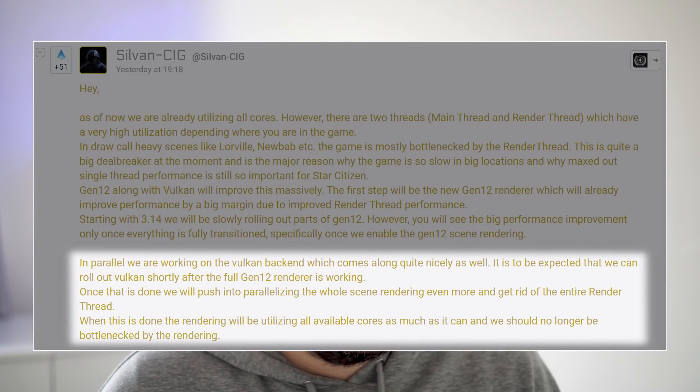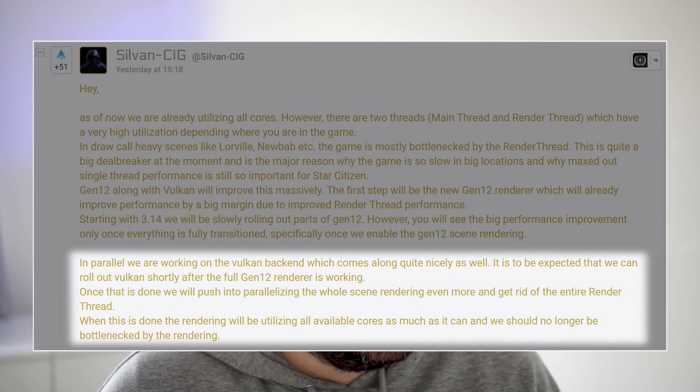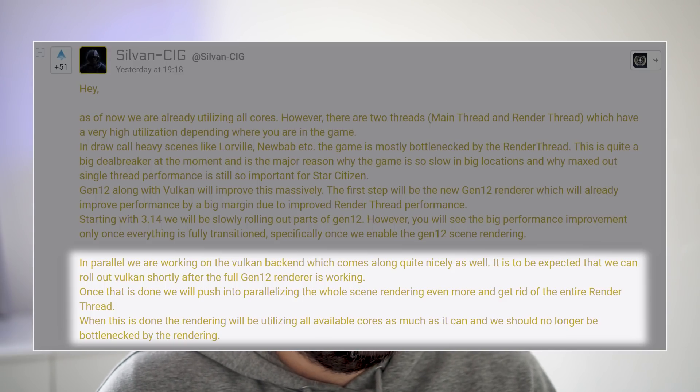In parallel they're working on the Vulkan backend, which is coming along nicely as a separate effort. It's expected that Vulkan can roll out shortly after the full Gen12 renderer is working — so potentially 3.16, or even 3.17. Pyro is coming at some point and is assumed to trigger the move to 4.0. Once that is done, they'll push into parallelizing the whole scene rendering even more and get rid of the entire render thread.